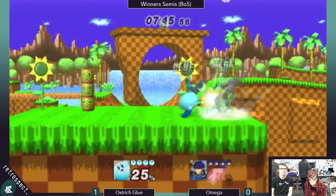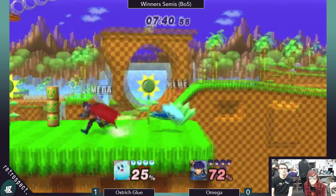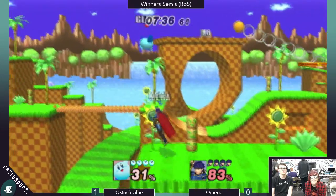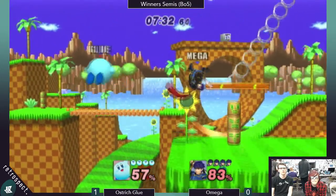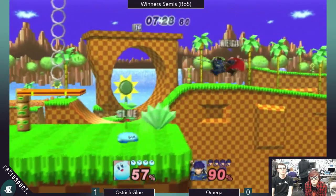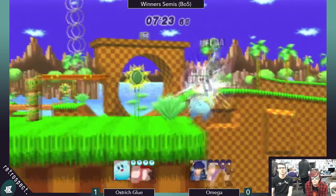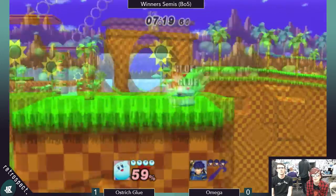Good job not jumping into that forward air. I like the nair afterwards as a combo extender, but it's a little too laggy. Actually gets the grab though. I'm not really sure what Glue is trying to do there — he tried to cross Omega up, but Omega was already facing the other way. Man, back here — not quite enough. Wow, super good trade — so that worked out for Kirby.